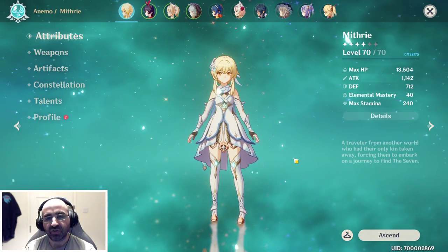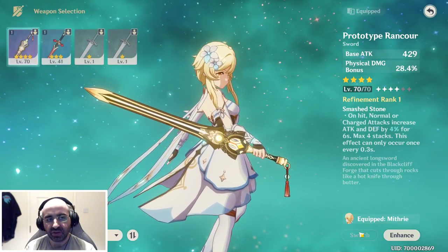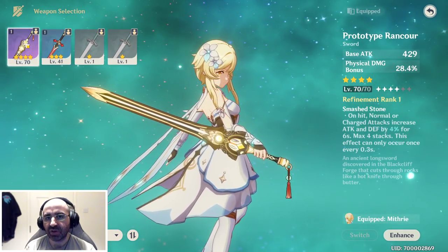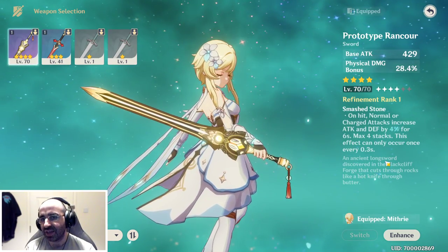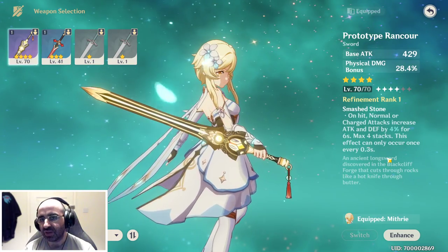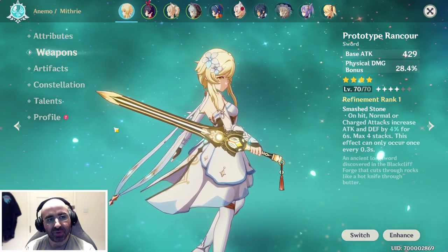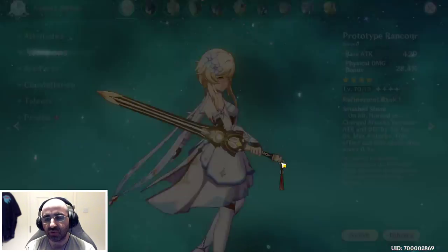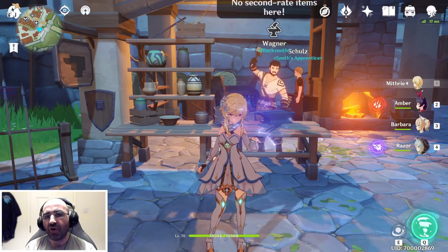When you have certain weapons in the game that you can craft, you can refine them. For example, this weapon here — the one I'm using on Animo — is the Prototype Rancor. This was crafted by the blacksmith, and we can see it's currently at refinement rank 1. To refine a weapon you literally have to have an identical copy of that weapon.